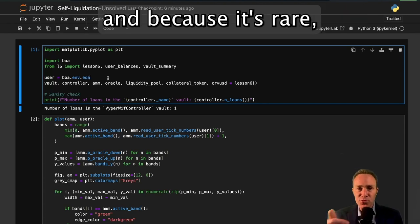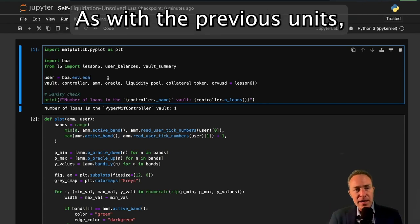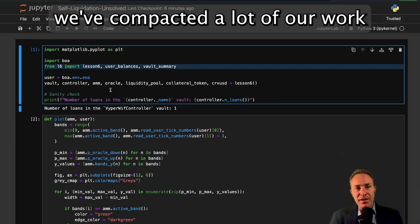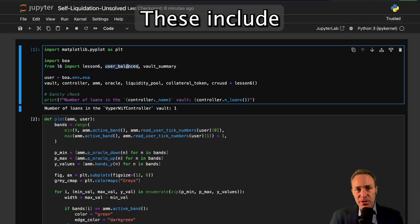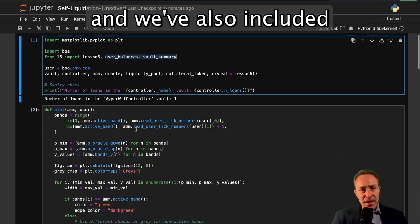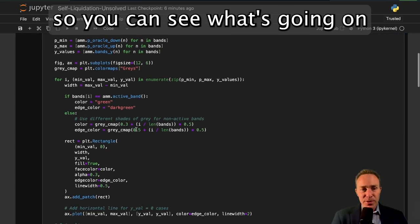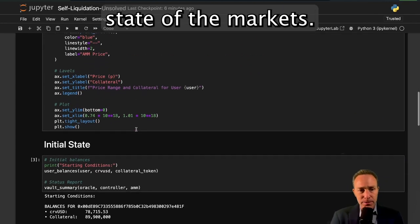It does happen sometimes, and because it's rare it's pretty useful to simulate these using BOA. As with the previous units we've compacted a lot of our work into some auxiliary files. These include some functions that help display some basics and we've also included a plotting library so we can see what's going on with the actual state of the markets.